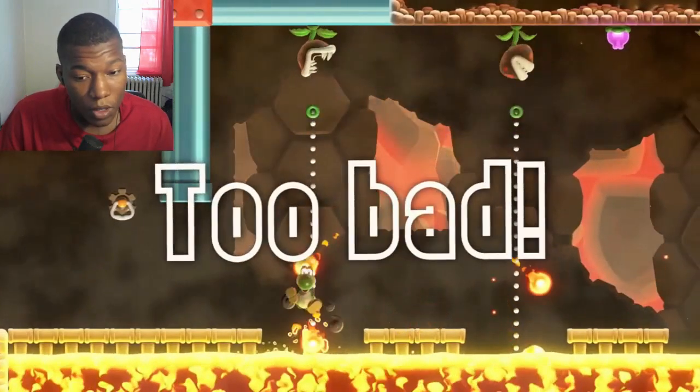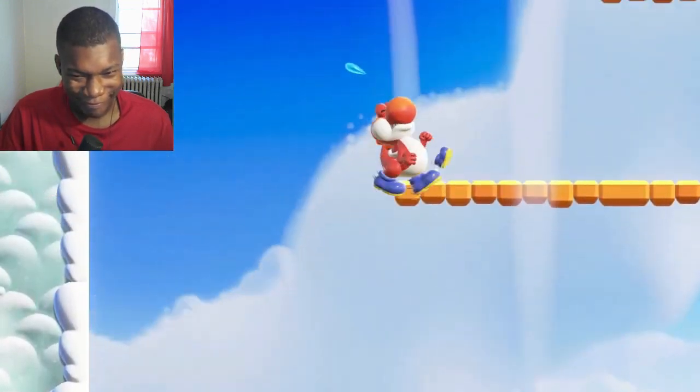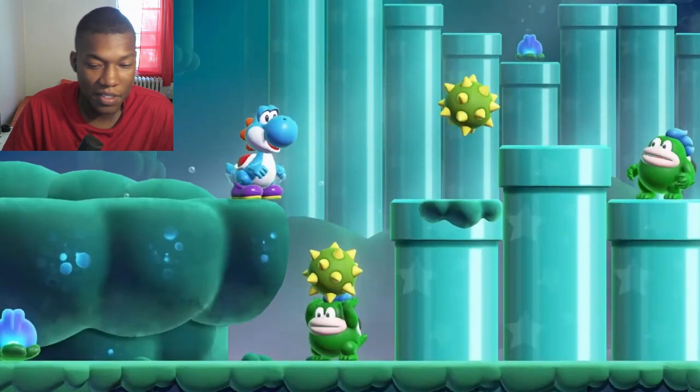Oh, really? Careful though — they'll still lose a life if they fall down a pit, so watch your step. Additionally, the Yoshis can flutter jump, eat objects, and spit them back at enemies.